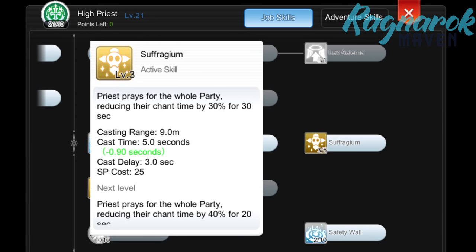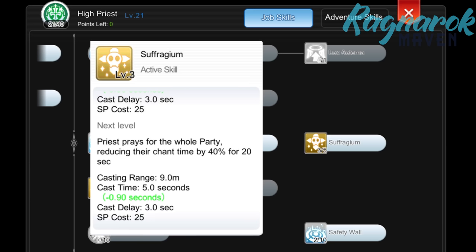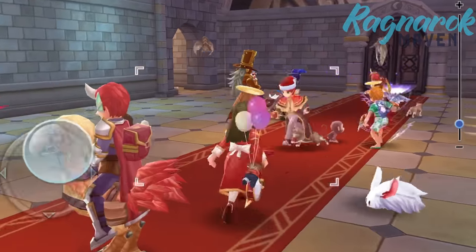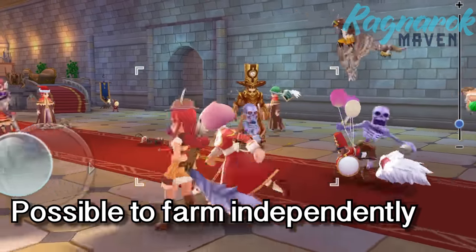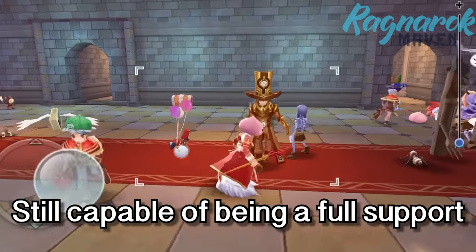At Suffragium level 3, the duration is 30 seconds, while at level 4 it drops to 20 seconds, meaning you need to recast more often. For efficiency, level 3 is recommended. Lastly, I plan to max out Meditation for SP regen and Safety Wall for shielding. The way I set up my skills is still as a full support. The beauty of this build is that you can solo farm with Judex but still fully support your team. I love this build because you don't have to depend on others to level up, but you can also party up and contribute significantly as a full support.